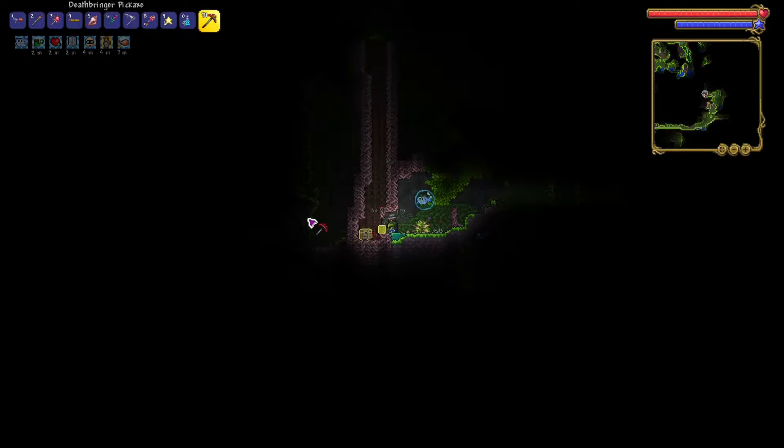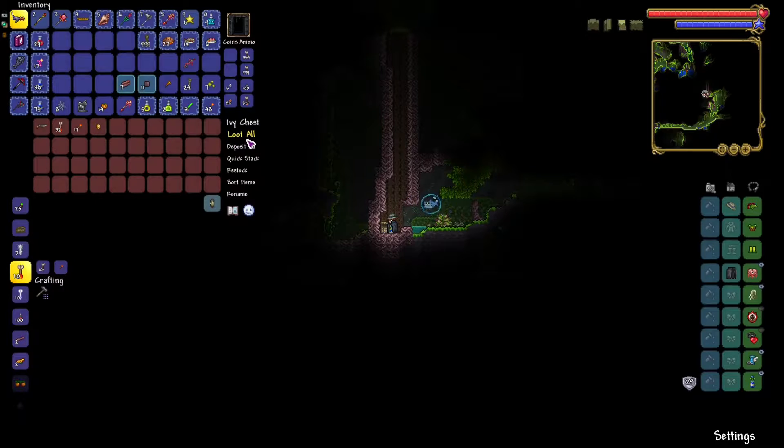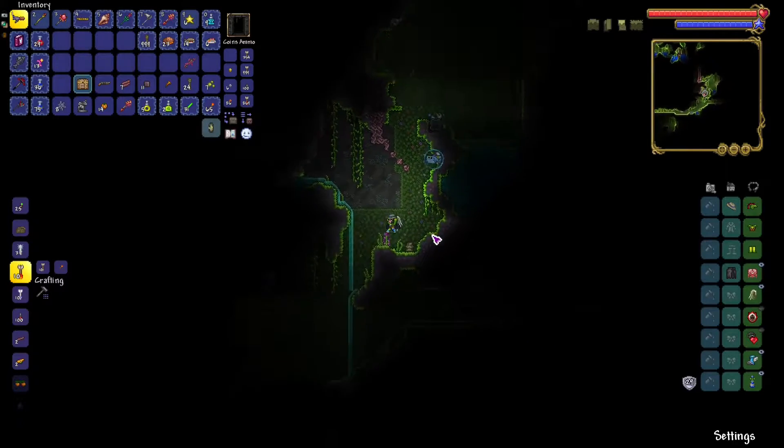Alright, we've got a little chest here, let's see what it has inside. A boomstick! This is a pretty good weapon, I love it, but it's kind of useless to me since I am a mage after all.